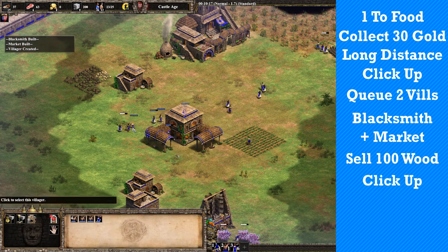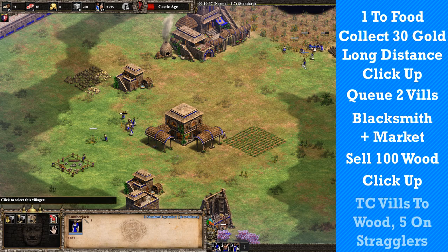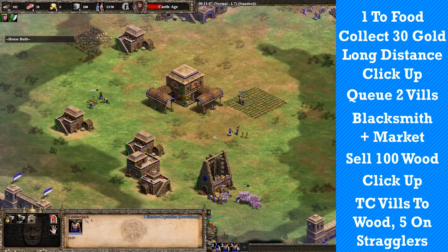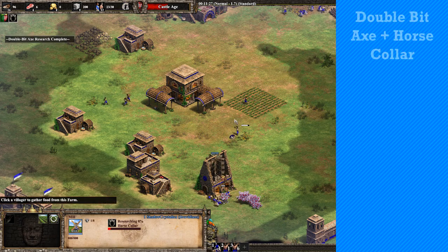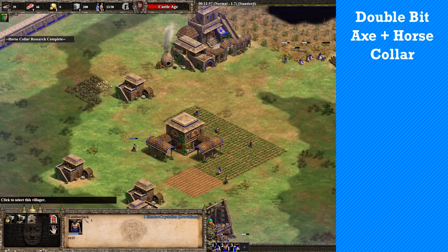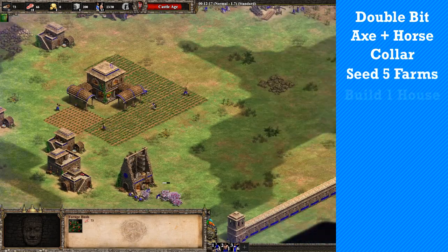Click up to the castle age. When food runs out underneath the TC, send all idle villagers except for 5 to the woodline. The remaining 5 will chop straggler trees for the moment. Get double bit axe and horse collar as soon as possible. You may need to sell a little food to get horse collar. Seed farms every 60 wood with a villager underneath the TC and build 1 house.